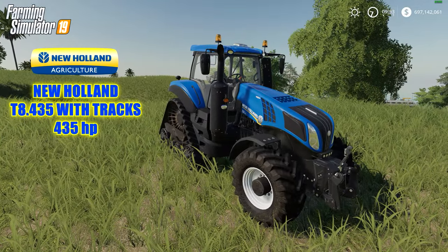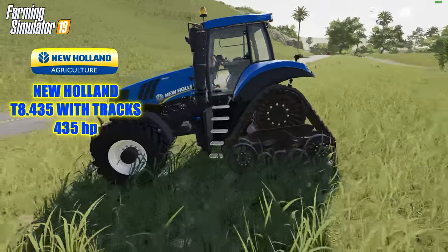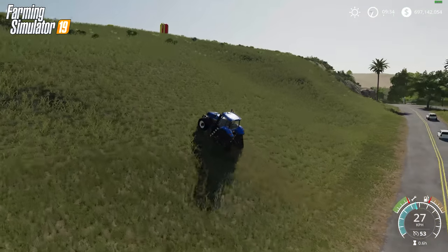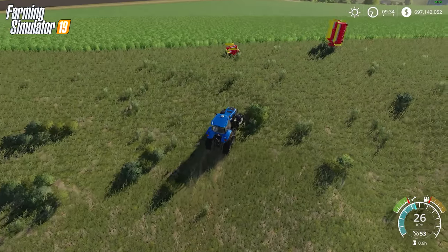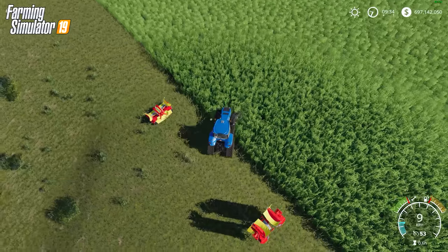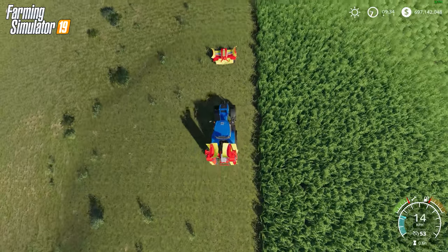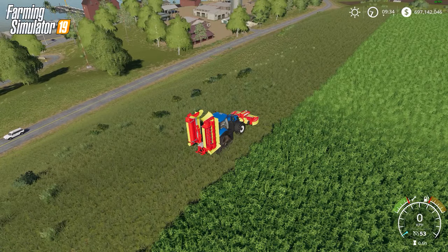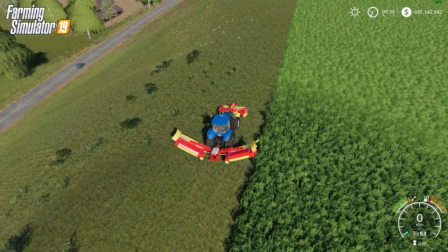I always love this tractor — the New Holland T8435 with tracks at 435 horsepower. This is how you buy it in the shop, and I just put the tracks on to give you that option. This thing is all kinds of powerful and looks fantastic. I'm going to be hooking up to the Pottinger mower attachments and testing it out — pretty good way of cutting grass using this setup.